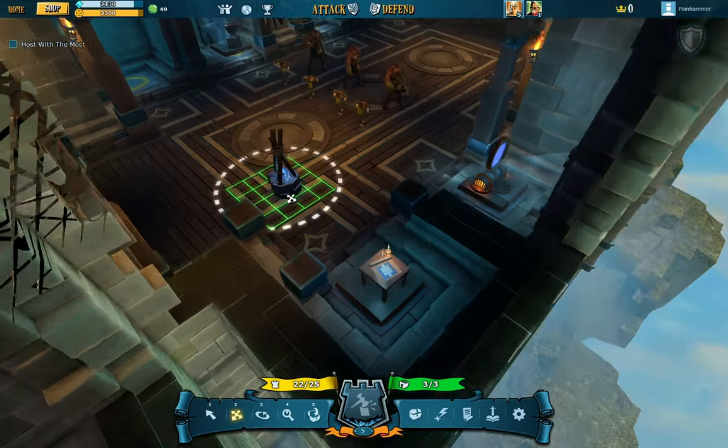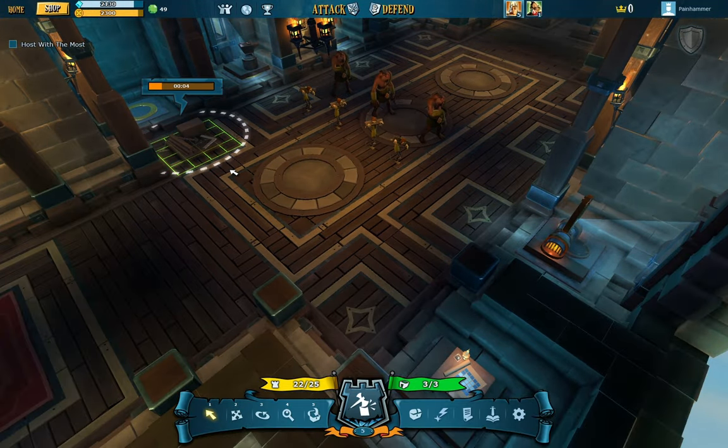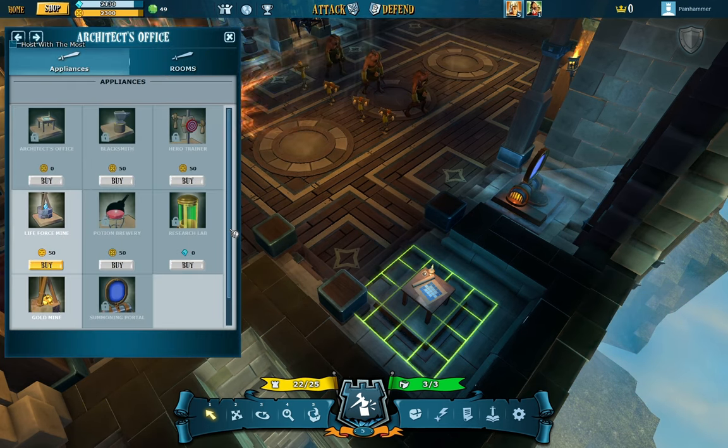Let's go play some mines. More mines become available when you upgrade your castle heart, so don't forget to return to your Architect's Office to build some.